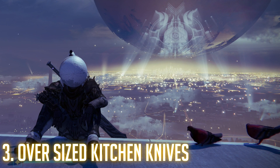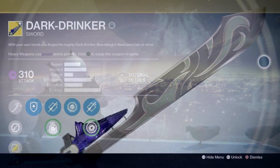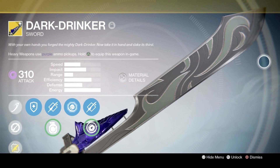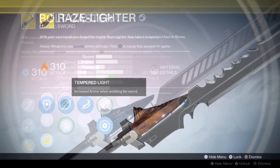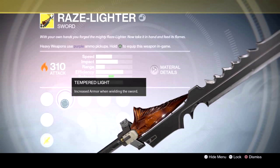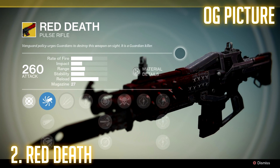At number three, because everyone has their preference and there are three different variations, I'm going to put all exotic swords together. That may sound a little cheap, but it's true — they are all fairly similar besides the ultimate attack, and even those can have almost the same damage output. That's why I'm putting all three in the same spot at number three. I personally use the Dark Drinker, which is the void variation of the exotic sword.